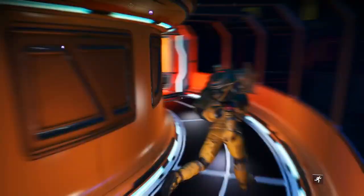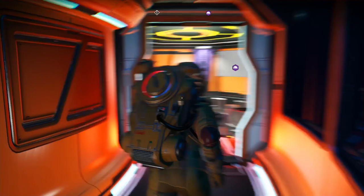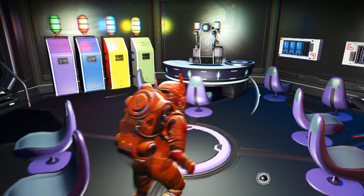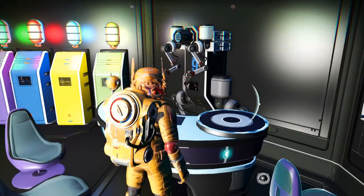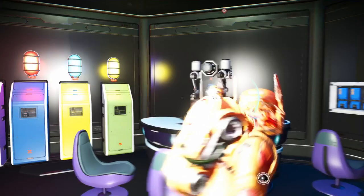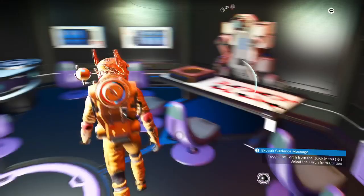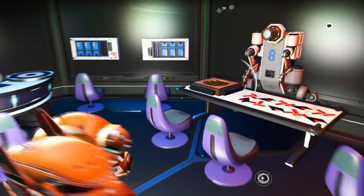Nice little cinema there — that's cool. Let's see what's on the other side. There's loads of stuff here. So this is like... a blackjack table, with a little robot dealer that he's made. These must be like slot machines. We've got Mario!